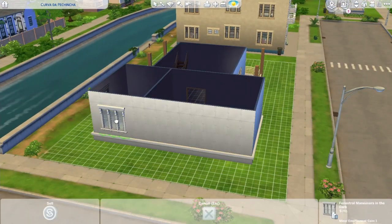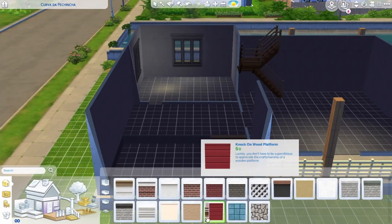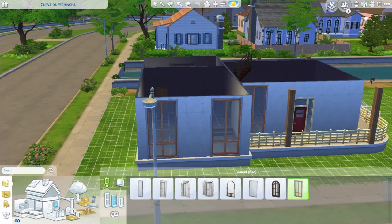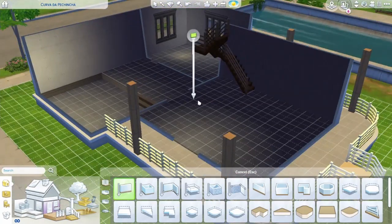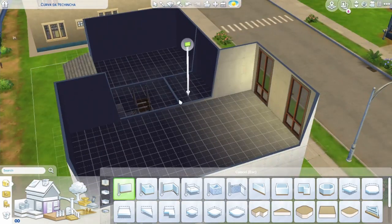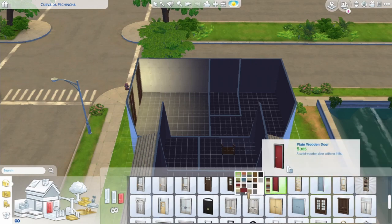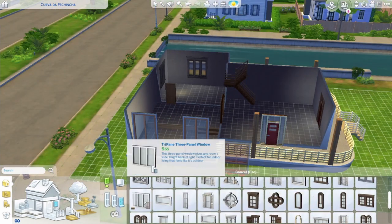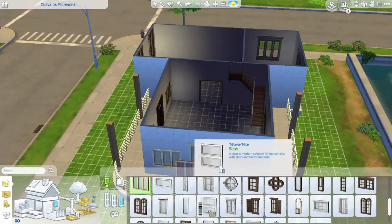There wasn't much in build mode from this pack — it was mostly objects, furniture and stuff like that. There wasn't a base game update with new building options like platforms, like we got for Snowy Escape or anything like that. So I built the shell before the pack even came out and didn't make any changes afterwards, mostly just furnished it using the pack. If I remember correctly, I built this on a 30 by 20 lot in Willow Creek — it's a relatively medium-sized house.